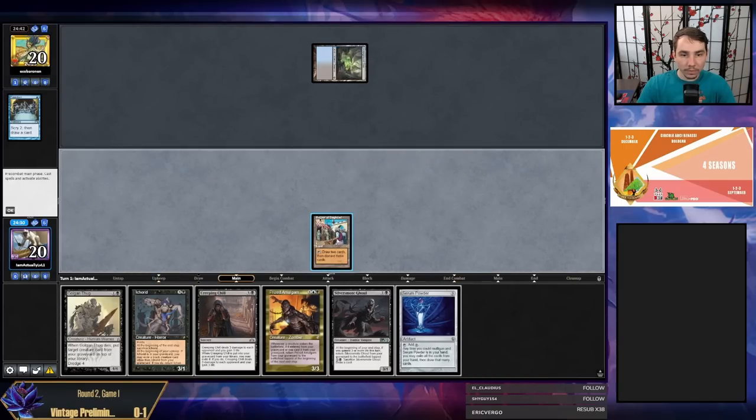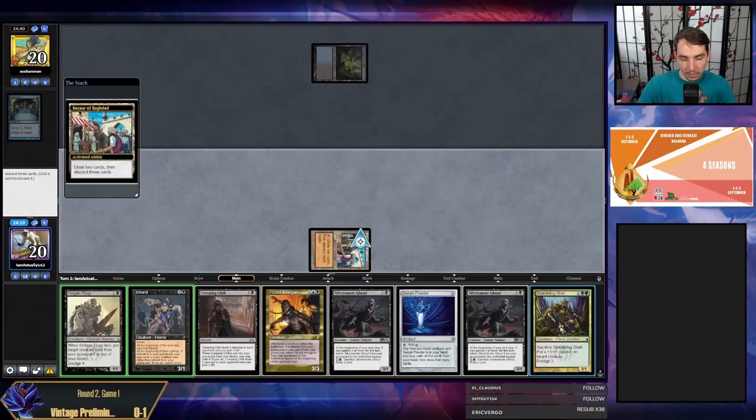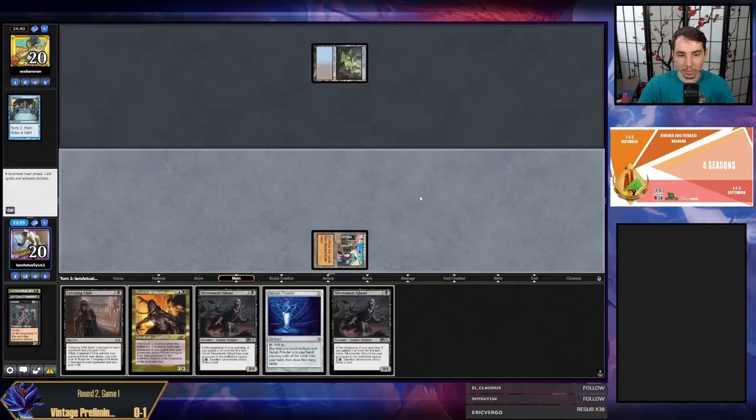Activate Bazaar — draw two, discard three. I'm discarding Ichorid, my biggest dredger, and... the key thing is I want Ichorid and my biggest dredger in the yard. If I activate in upkeep and miss a dredger in the top four I definitely want Shambling Shell, so it's probably just Shambling Shell.